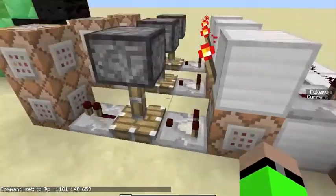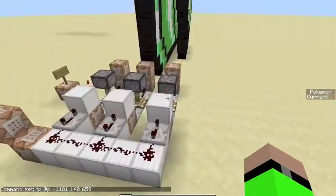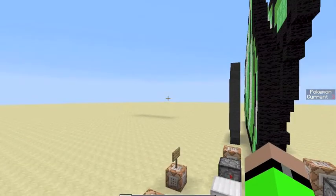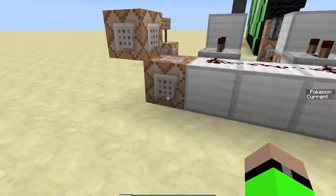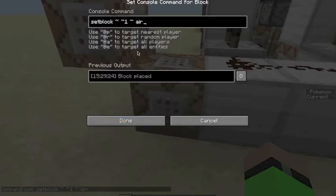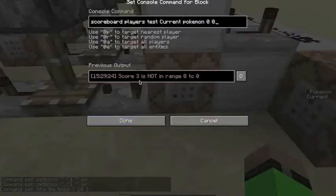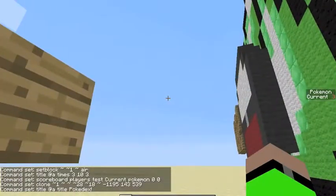This will just teleport me up to the Game Boy. And then we have these little modules here. We have to make one of these every time we make pixel art. How this works is the left and right arrow change this scoreboard command over here. Left makes it go down one, and right makes it go up one. And then every time we hit one, it'll put a redstone block here and then delete it, change the title right there. And then it'll do this little pulse thing. It'll check to make sure it's zero, and then it'll clone this area. And then it'll say Pokedex.